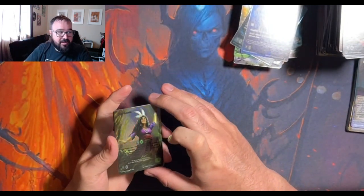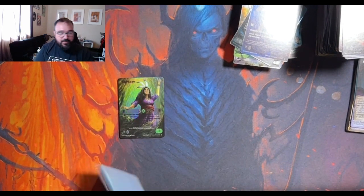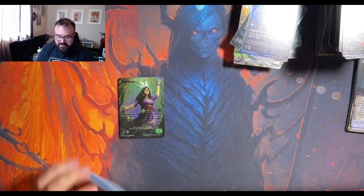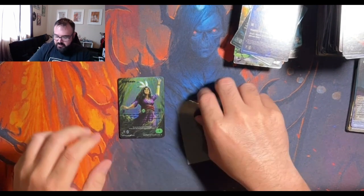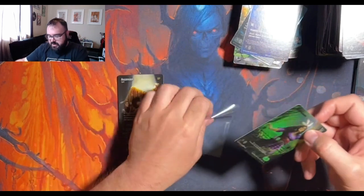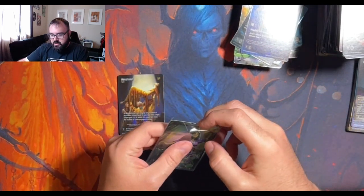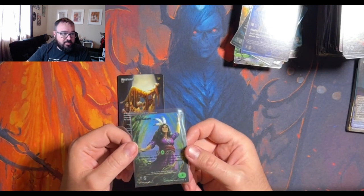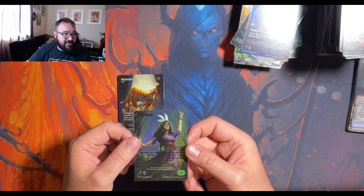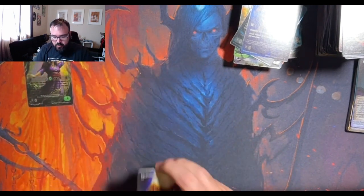Wow. Oh my God, it's beautiful. Hold on. Everybody just calm down. We're good. Everything is good. Put this baby right in here. Purple cryptic text in box one — box one. Amazing!